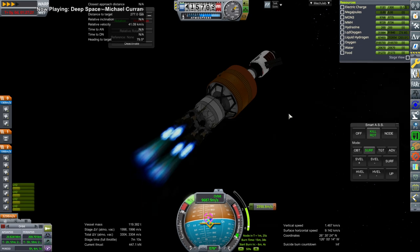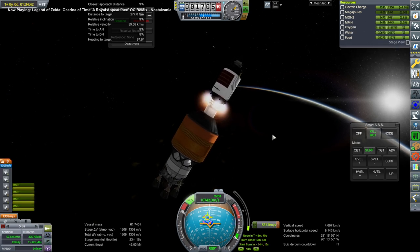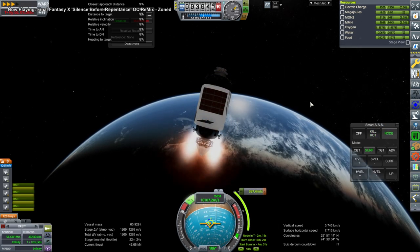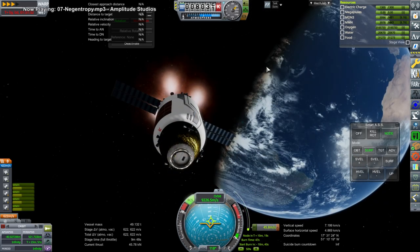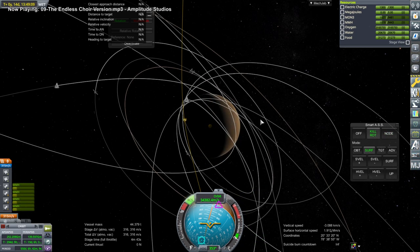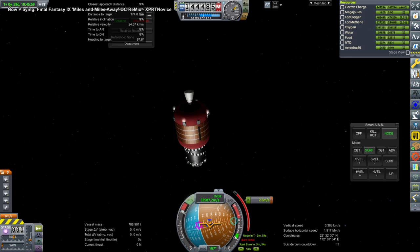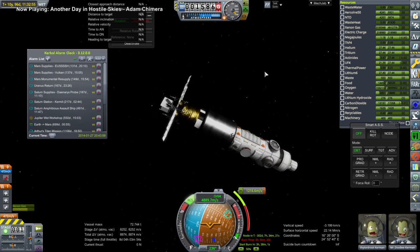It's all Mars supplies because we've got a lot of people around Mars. Once there's an opportunity we have to send as much as we can — one reason I wanted to send so much is so we could focus on the far-flung missions to Saturn and Uranus, which haven't been getting much progress because we're stuck constantly sending supplies each window. The EUS vessel needed a lot of correction burns since the burn took so long — I probably should have done it in two goes. The large Monument supply vessel only needed about 3 meters per second of correction, while this one needed considerably more.